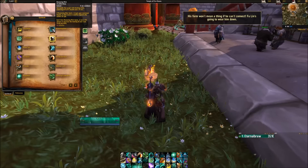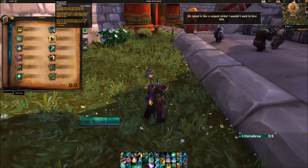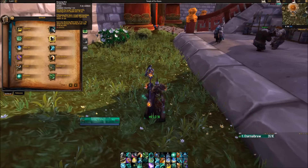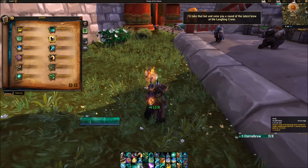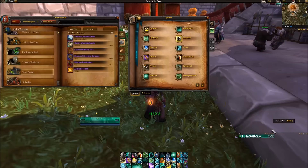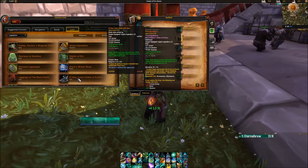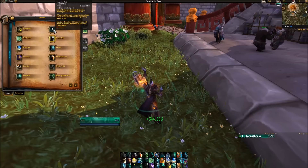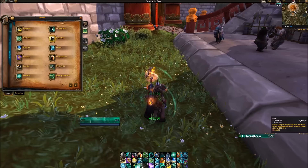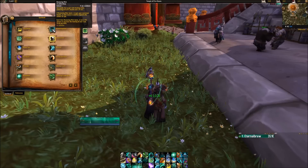On top of that, each time Renewing Mist heals, it has a 4% chance to proc Uplifting Trance, which increases the healing of your next Vivify by 40%. With the Aethis Lunar Glides legendary, Uplifting Trance also increases Vivify healing by an additional 10% and causes it to heal one additional target — so instead of 40% it's 50% stronger and hits one extra person. So it's very important to keep Renewing Mist up.